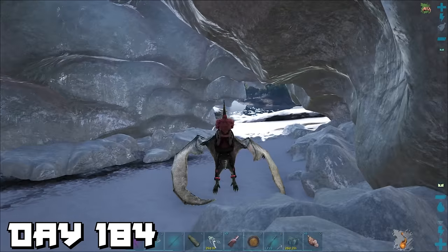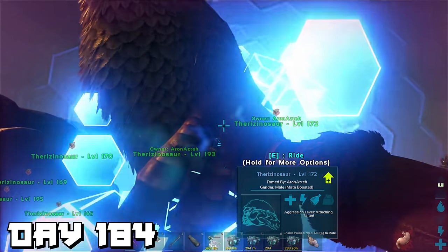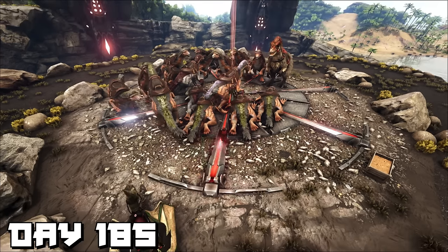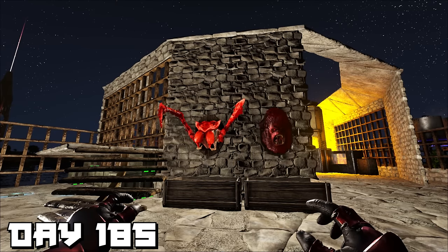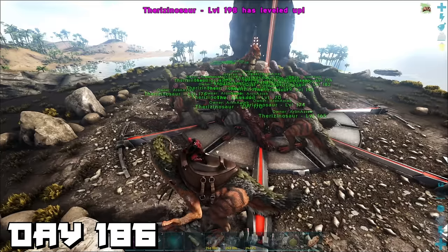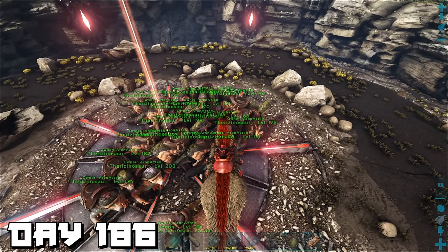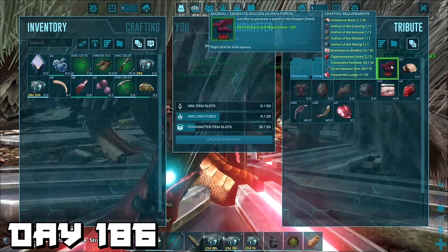We are basically ready to take on the alpha Dragon, so we cryopod the therizinos and take them over to the obelisk. Day 185 — we finalized the last prep work for the alpha Dragon boss fight. That night we admired our trophies but knew something was missing — we needed that dragon head. Day 186 — it was time for the alpha Dragon arena. I'm not going to lie, I was quite nervous — we had a lot riding on this.